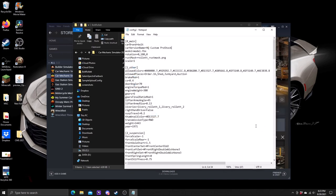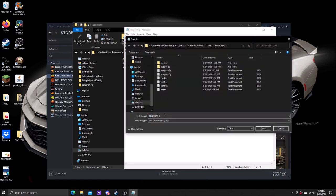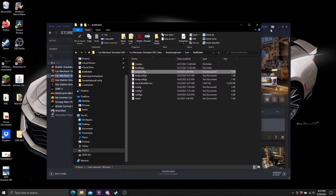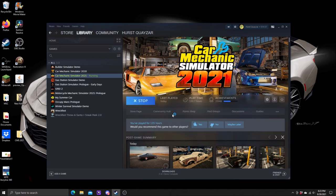We're going to save this as config two. Then we open up the body configs and save that as body config two as well — it has to have a matching set. Now that we have all of that in place, we'll close up our files, go to Play, and launch the Car Editor right here.